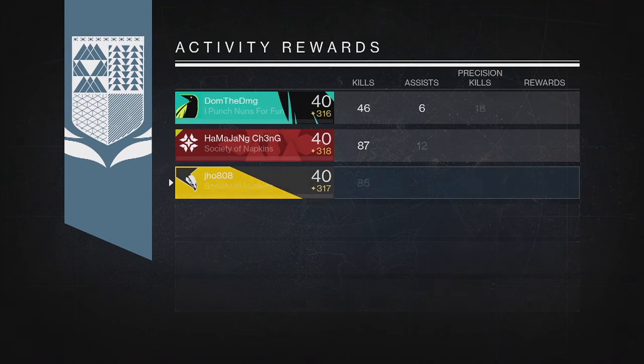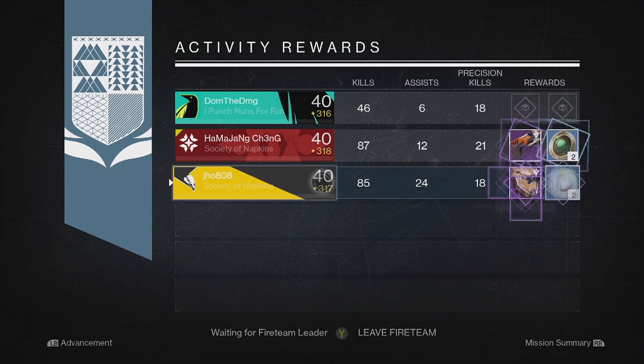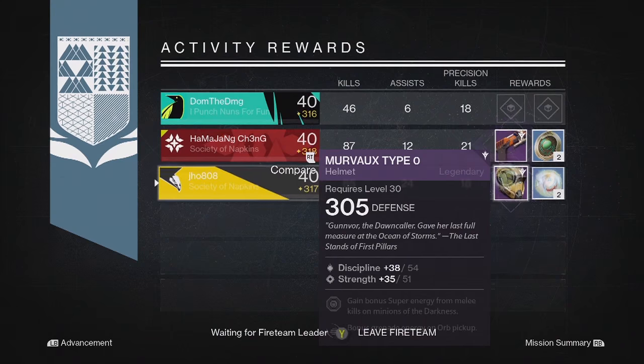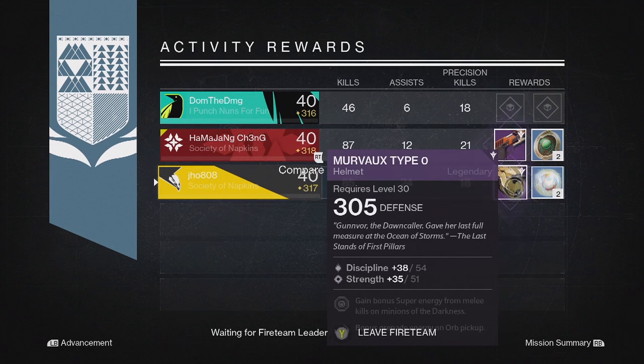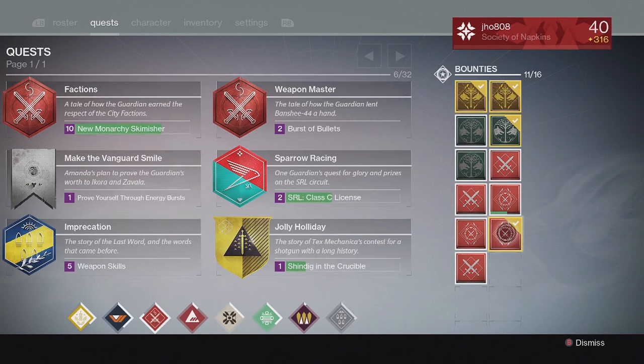And then finally for my last Nightfall on my Titan, we ended up getting a Legendary Titan Helmet at 305, and my teammate got a Jabber Hockey Sidearm. So only the first reward was pretty decent on my Nightfalls. Moving on to my weekly Crucible loot for my first character,